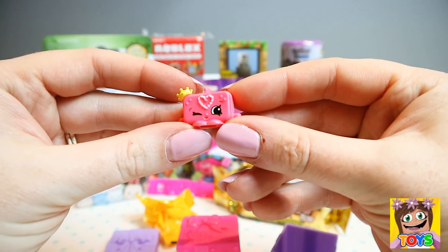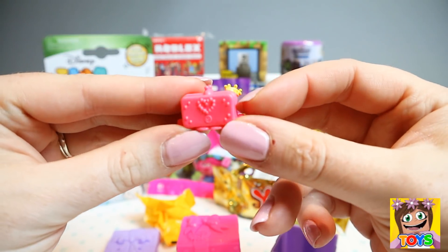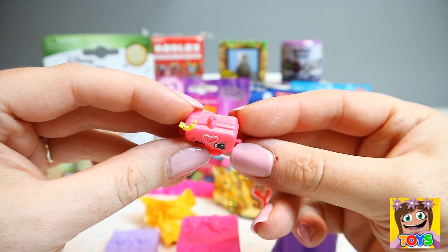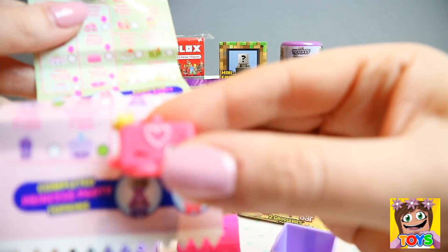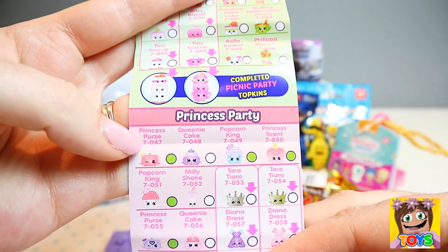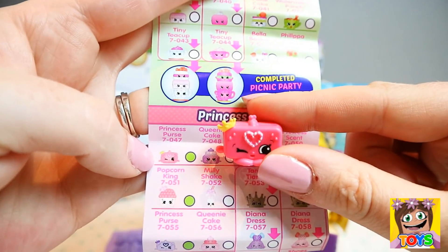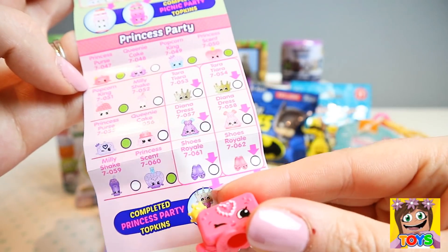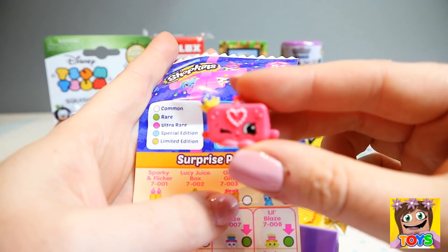Oh, this is cute! She is like a little purse — how gorgeous! Look at the little crown on top, so cute. Let's just double check her name. She's part of the Princess Party collection and she is Princess Purse. There she is right there, so gorgeous! And Princess Purse is a rare, so that's even more awesome.